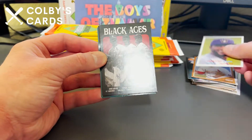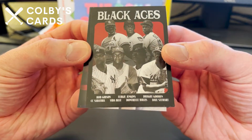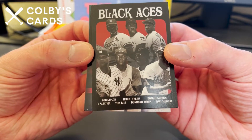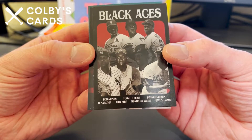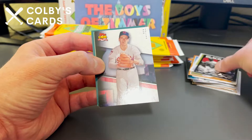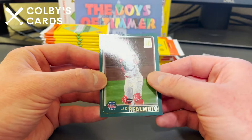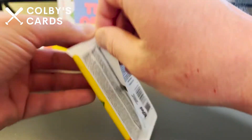Lorenzo Cain, and here's a movie poster card of the Black Aces — you've got Bob Gibson, CC Sabathia, Vida Blue, Fergie Jenkins, Dontrelle Willis, Dwight Gooden, and Dave Stewart on it. Another movie poster card here. There's a 2091 of Bob Feller and a JT Realmuto 2001 card.